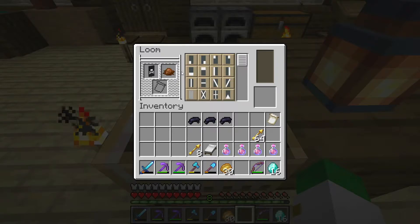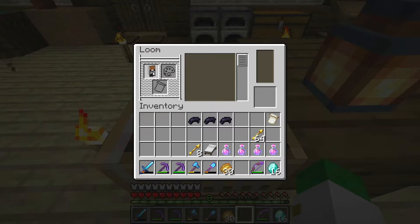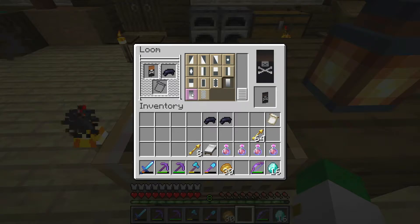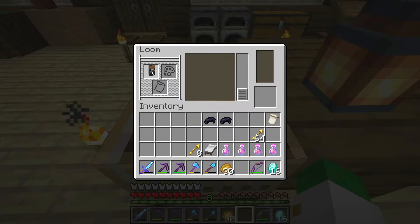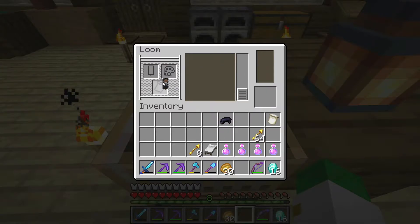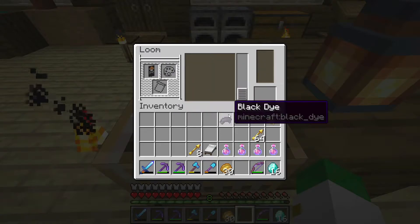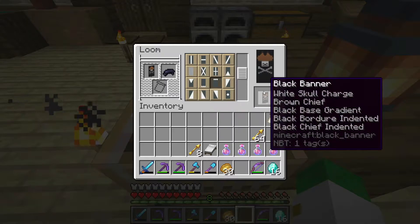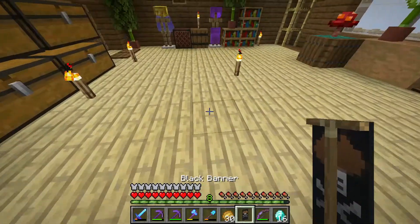Next, we want to add to this banner a brown chief, which is having brown at the top of the banner. Then we're going to want to go on to a black base gradient, then a black border indented, and we're going to want to end off with the black chief indented. And there you can see what it is — it's a pirate banner.